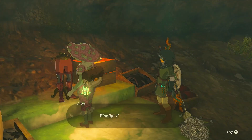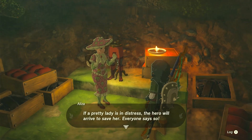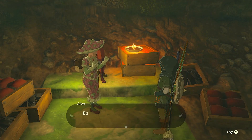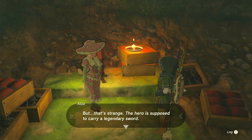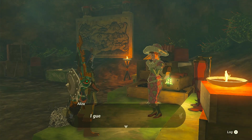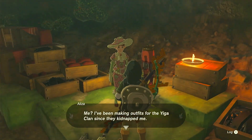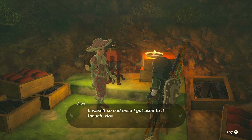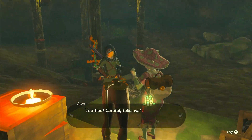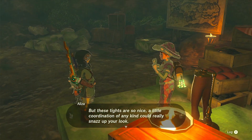The tailor says, 'Finally, I've been waiting! If a pretty lady is in distress, a hero will arrive — everyone says so. But that's strange, the hero is supposed to carry a legendary sword, and that weapon on your back doesn't look legendary at all, not even when I squint.' Then she gives you the Yiga Tights. Be careful — folks will think you're part of the Yiga Clan if you wear the complete set, but the tights are nice!